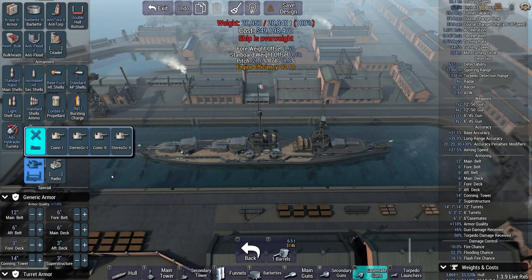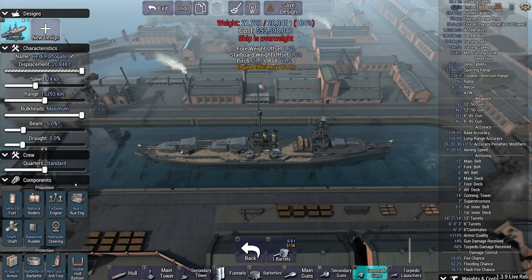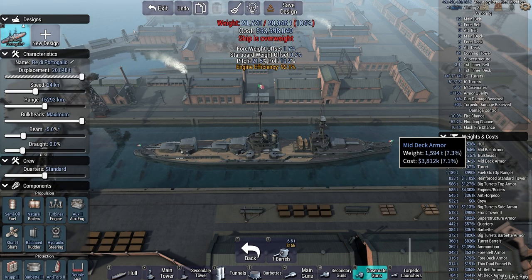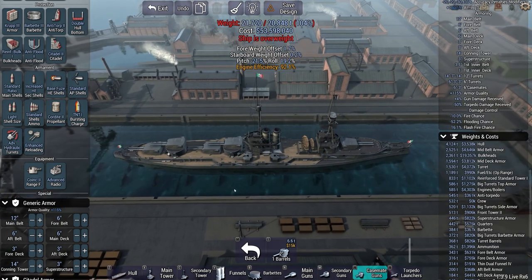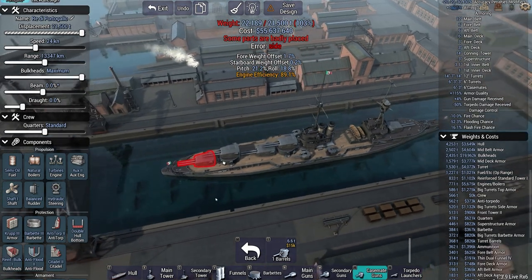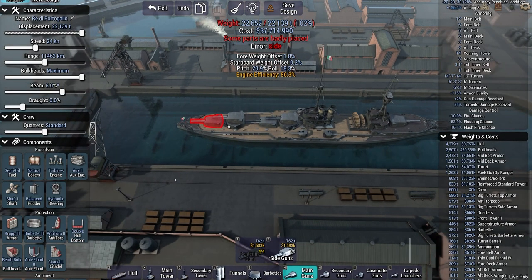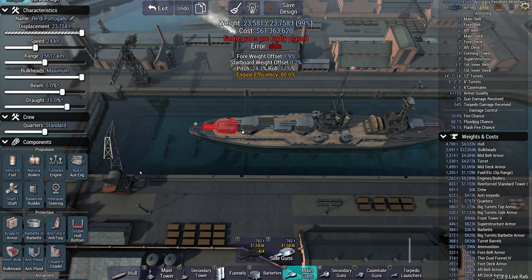We're close to the displacement but I'm not done yet. I forgot the citadel - we are definitely not close to the displacement now. What's the issue? Mid belt armor and mid deck armor. Interesting - I thought the speed was going to have something to do with it. I kind of need that armor as a battleship. What if I increase the draft by 5%? Better. Draft by 10%? Still better. Draft by 15%? There we go.